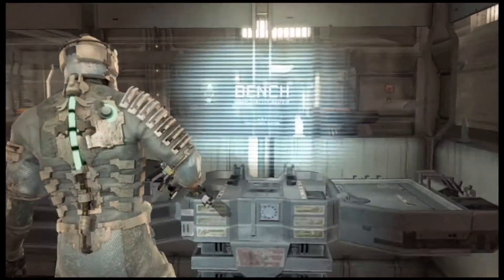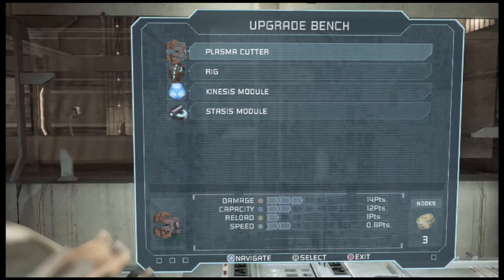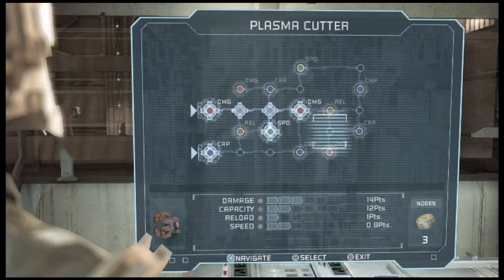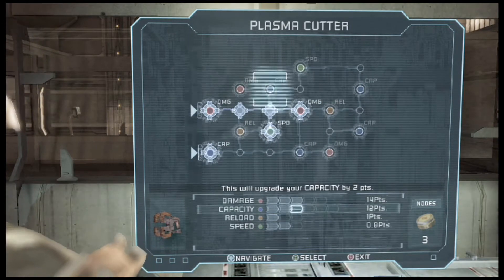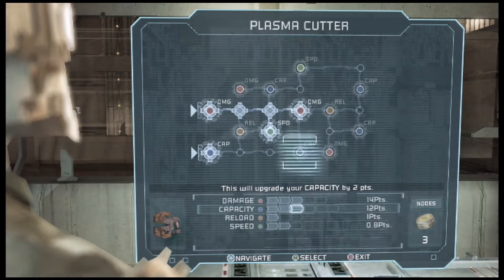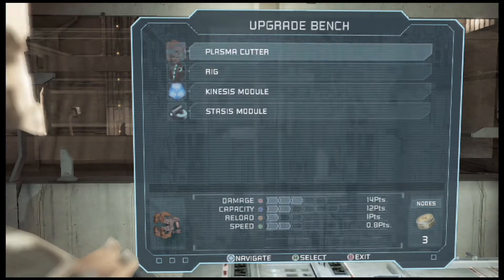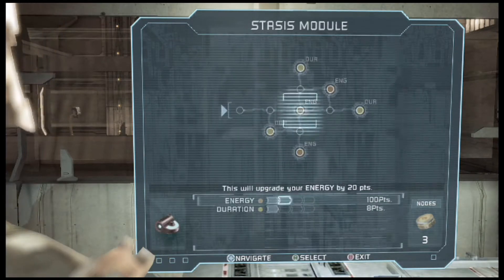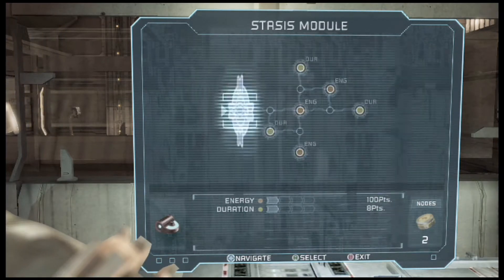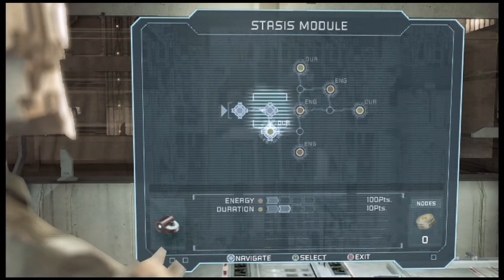Let's put two more points into this. I also got to check my logs — I want to do that at the end of each chapter. We got three nodes. I could go this route or do something with my stasis. Maybe duration with stasis — let's start on that, get a duration boost. That sounds good.